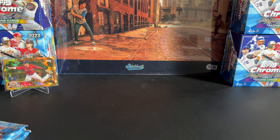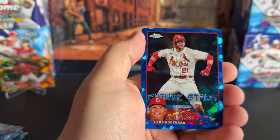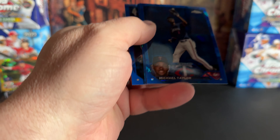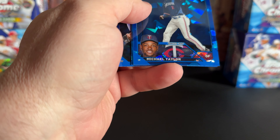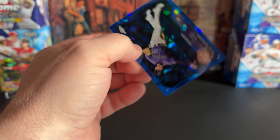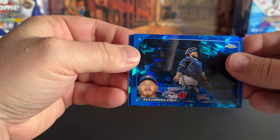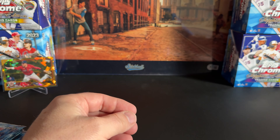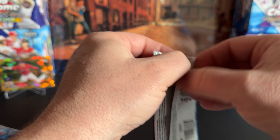All right, let's start pack number three. Future stars — Lars Nootbaar. That's an interesting pose he's got going there, but that is not the variation one. Sometimes you can tell a little bit by the picture. Then Alejandro Kirk, and then Ryan McMahon. A lot of landscape cards in series one and series two, and now the Sapphire set here.